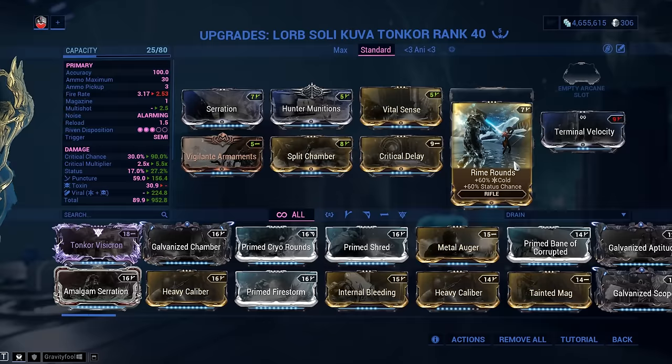For something more high-end, we go with Galvanized Chamber. We will NOT use Galvanized Aptitude because its damage bonus does not apply to the explosion, and the explosion is the very large majority of our damage. Instead of Serration, some of you can use Prime Firestorm or a Bane mod if desired. We're keeping Precision Strike. I've opted out of Fractalized Reset — Precision Strike alone at 150% is sufficient for consistency without running into ammo issues. Let me showcase the weapon on Protea.